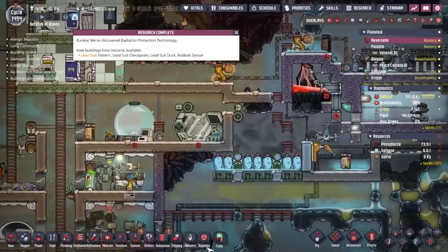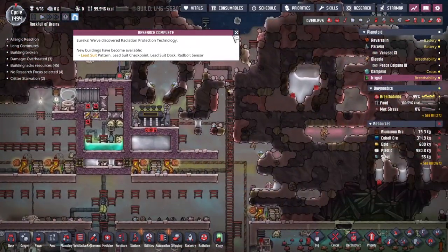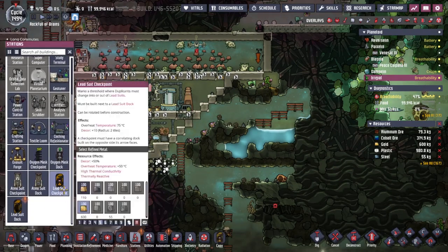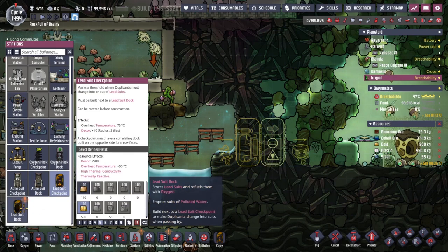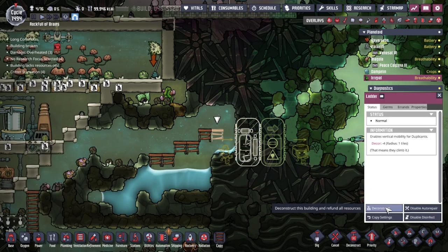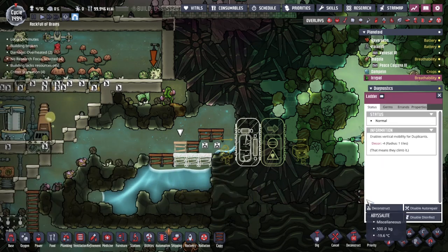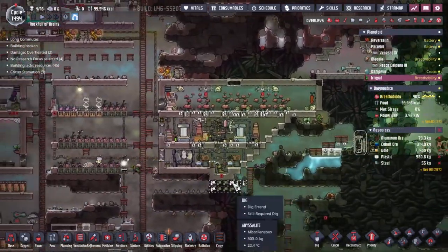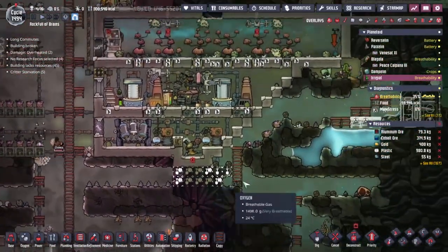We've just had the research roll in. That means we can go over to Irigal and get ourselves set up. We've got the lead suit checkpoint, which I think we're going to have about here, and we also need the lead suit dock - probably fitting two in if we can. Let's deconstruct these - we really just need a straight line of ladders. Hopefully the duplicates over here, Spitzer, Compton, Chandra, and Hubble, should be able to come along.